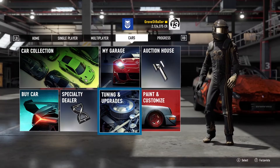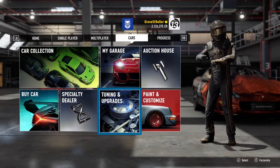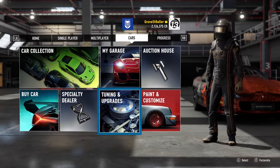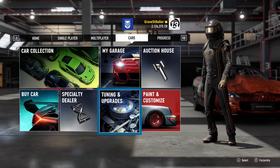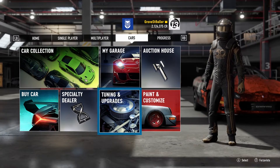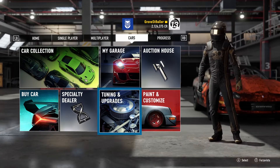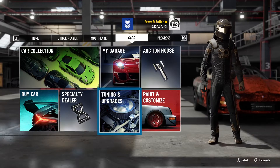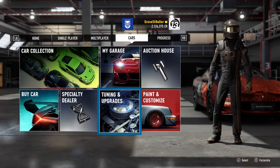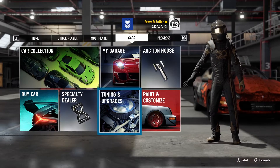The cars we're gonna be using today are the Ford Crown Victoria Police Interceptor, of course. The 1970 Dodge Challenger, because why not. The 1970 Dodge Super Bee. And there's also a Vauxhall Monaro, which looks like the Pontiac GTO. So yeah, we're gonna try all those cars.